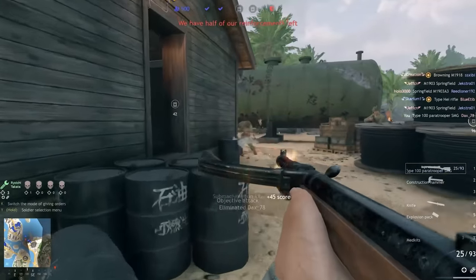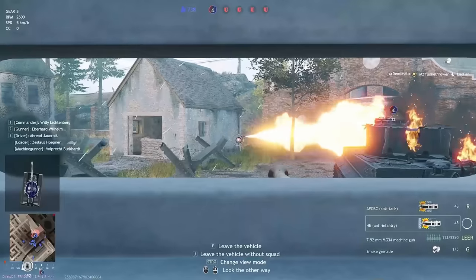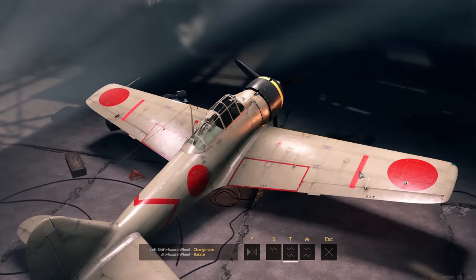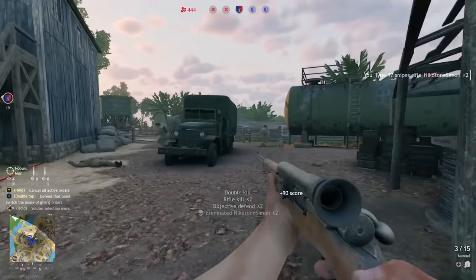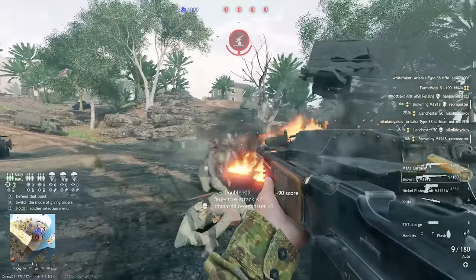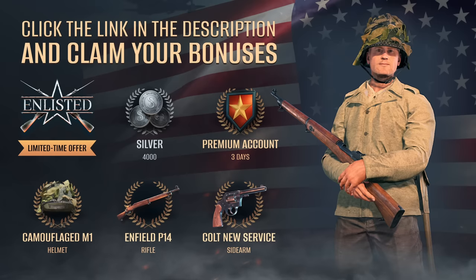But before we get on to our next mod, I'd just like to take a moment to thank the sponsor of this video, Enlisted. Enlisted is a free squad-based shooter game for PC and consoles where you lead a team of AI soldiers in World War 2 battles against other player squads. You can play as the USA, Germany, Soviet Union, or Japan, with over 400 different weapons, tanks, and aircraft. Enlisted just got a big update adding research trees for weapons and vehicles, a new matchmaking system, and other gameplay improvements. You can play it for free on PC, PlayStation, or Xbox using my link in the pinned comment or video description. PC players get a special bonus pack with two extra weapons, a helmet, 4,000 silver, and three days of a premium account — it's only for a short time, so get it before it's gone.